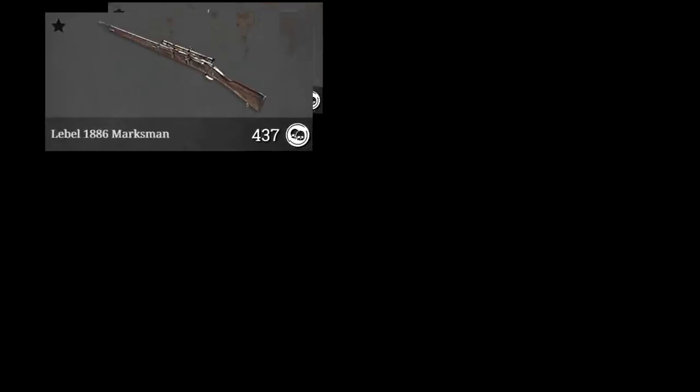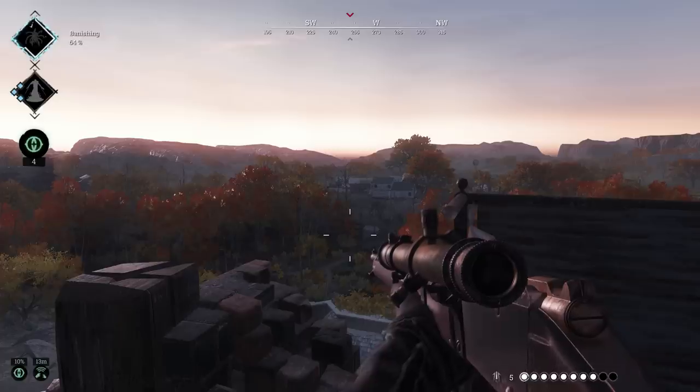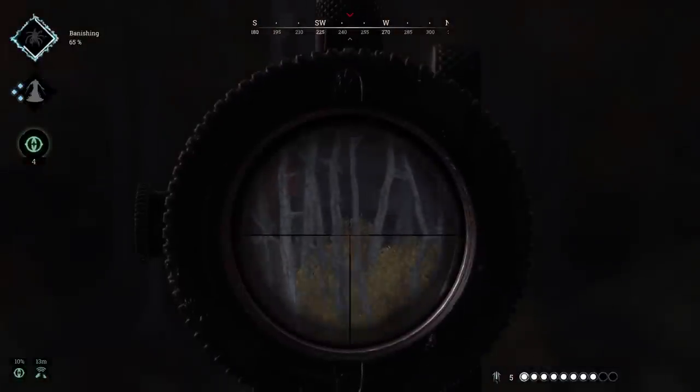And with that, we have all the pieces: the Labelle Marksman, Spitzer Ammo, Marksman Scopesmith, and an elevated position nowhere near the bounty — seriously, what's up with that? Combined to form the Forbidden playstyle. Let's have a look.